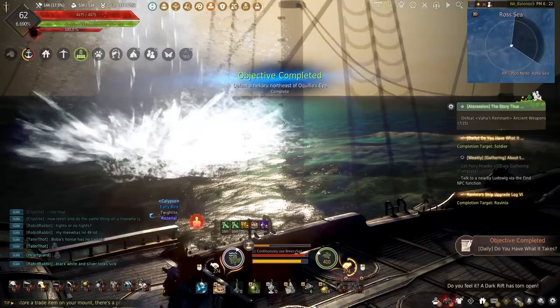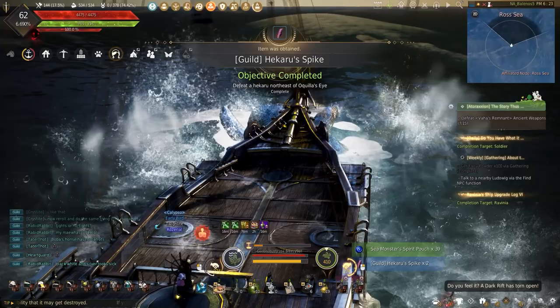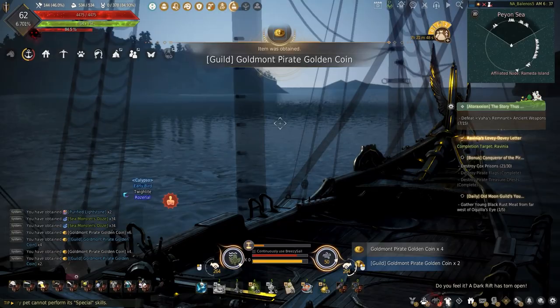Sea monsters drop a lot of great loot for those looking to start sailing easier or bartering faster. Not only are they great for ship upgrade materials or the Cethora artifacts, sea monsters drop their own guild drops that can be sold for a lot of silver if you're in a guild.